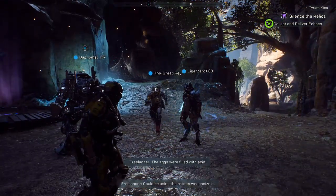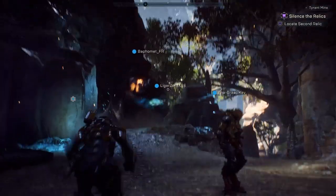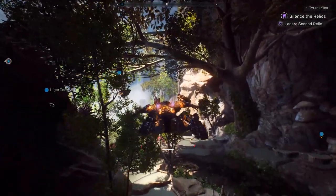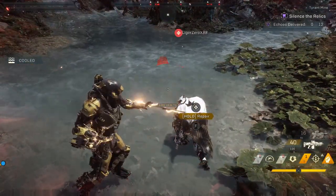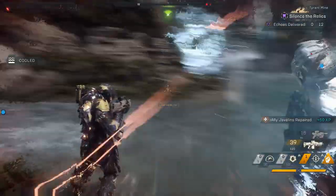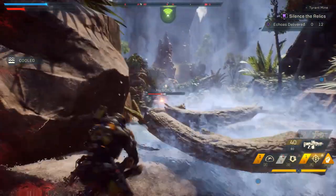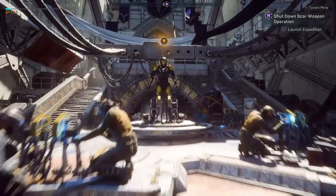Players in this demo start out at Fort Tarsis and are introduced to Javelins, the exosuit that will be the main way players do combat, travel, and progress. If it looks like an Iron Man simulator, it is somewhat, and it's hella fun being able to fly in your Javelins, upgrade your weaponry. There are four types of Javelins to pick from: starting with the default Ranger, there's the Colossus, the Storm, and the Interceptor.